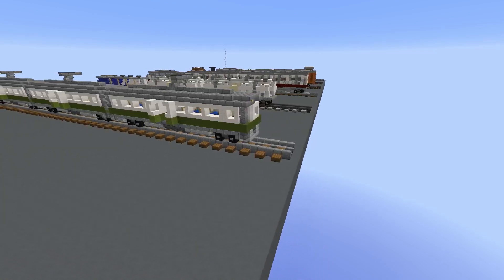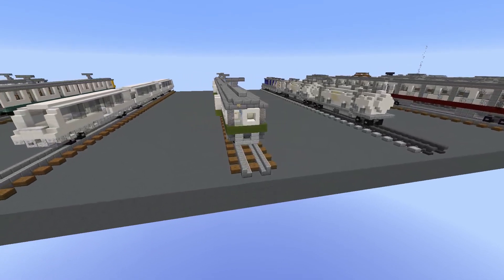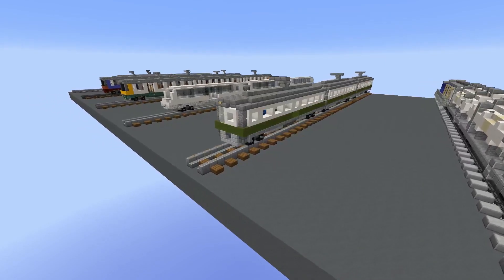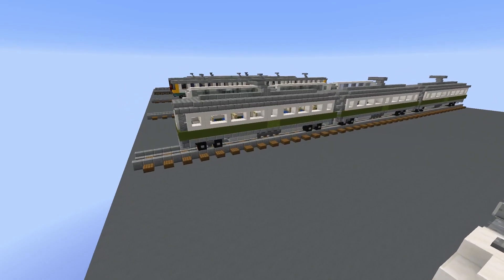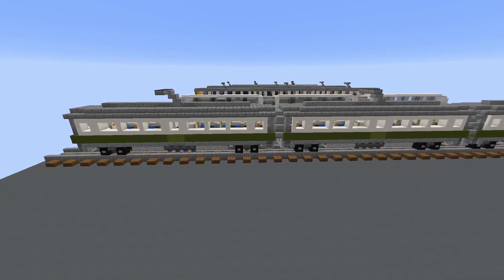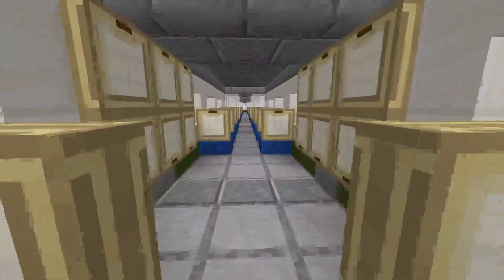Next up we have a passenger train — it could be used as a metro train or above ground. I found reference images where a lot of them had one window to the side where the conductor was sitting, so on the left I have some glass and on the right some quartz stairs to indicate this. This green strap going all the way around the train and all the windows are not actually done with glass — I used quartz stairs and slabs to make the windows stand out more. On the inside I have a half-block floor, which lets me use lapis lazuli blocks and birch trapdoors for the seats.